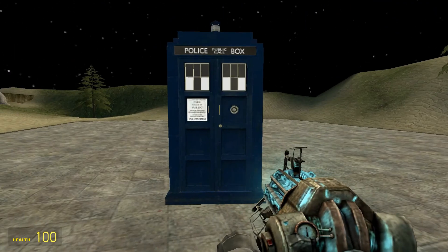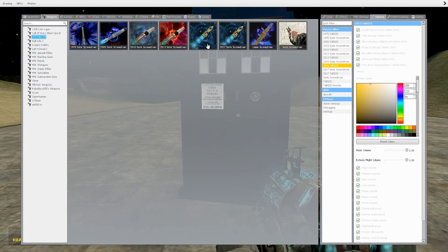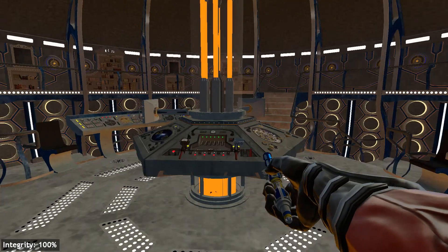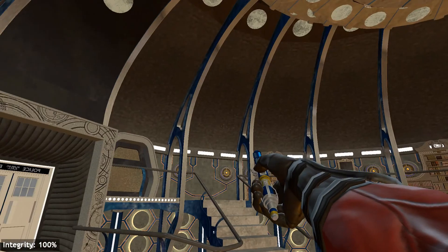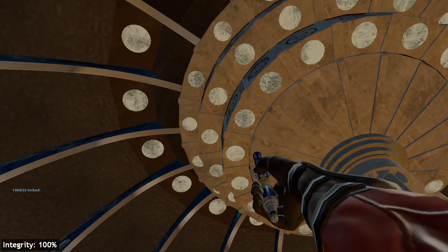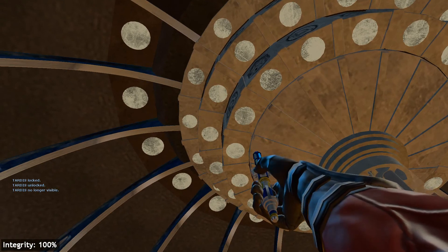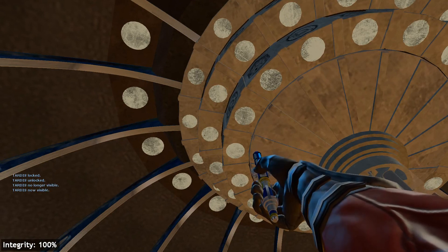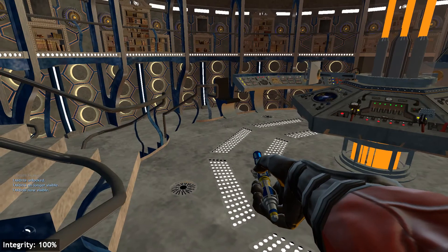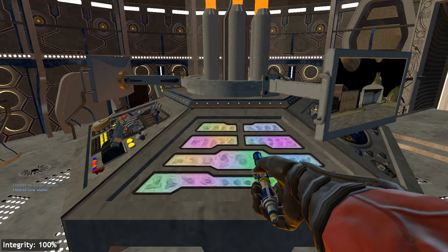You can also use the sonic screwdriver to lock and make the TARDIS visible from inside. Point right up here and it will say 'lock' - there's lock and unlock. Hold the right mouse button and it'll say 'no longer visible,' then hold it again to make it visible. That's a really cool feature you can do from inside.